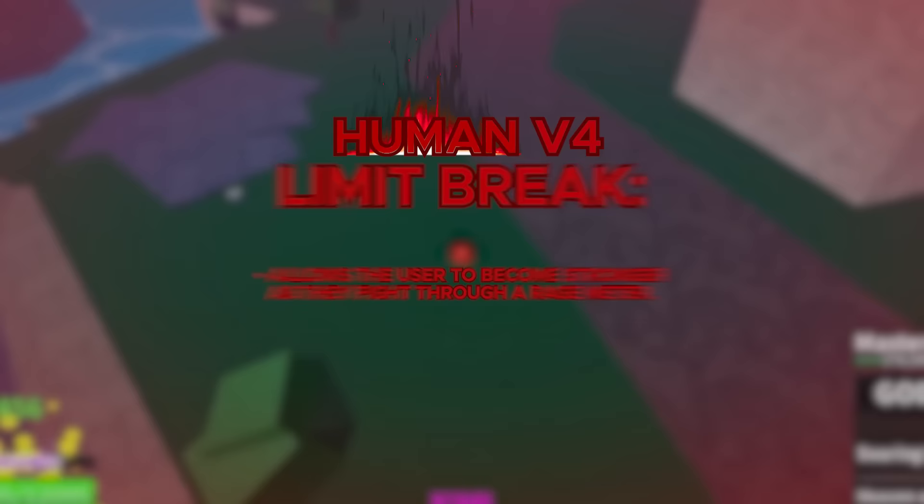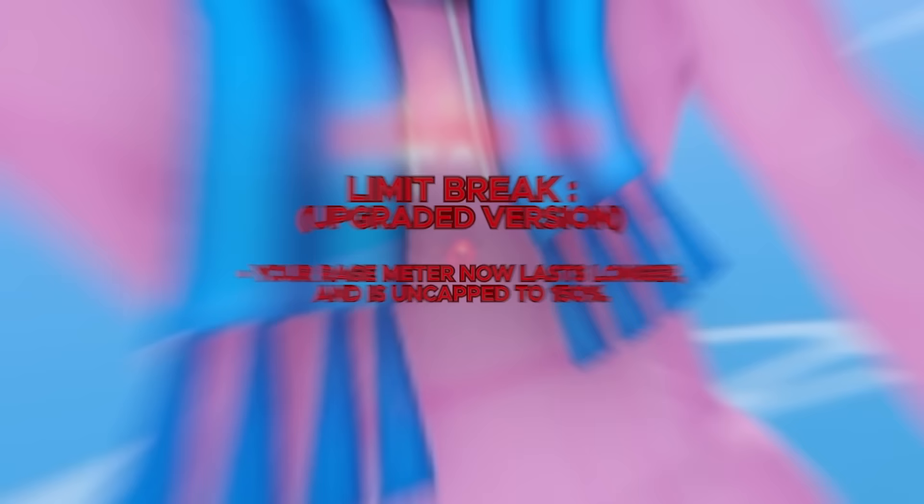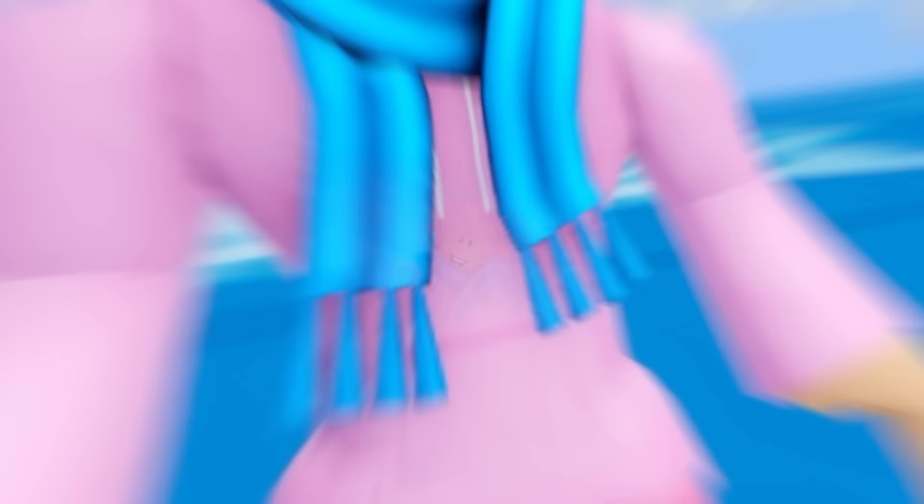The next ability you get is called Limit Break. You get a Rage Meter that allows you to get much stronger, and in the upgraded version your Rage Meter lasts longer and is uncapped to 150%. This is where you get the first visual change for the Human Race, and it looks amazing — you literally turn into a zombie-looking creature with a bunch of red aura around you. One of the coolest-looking races in the game, in my opinion.